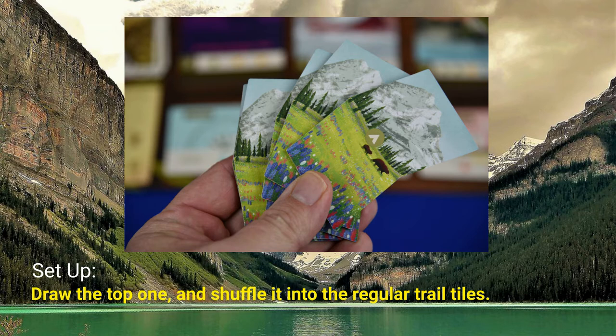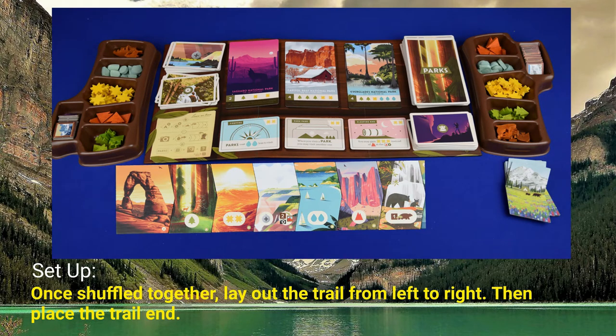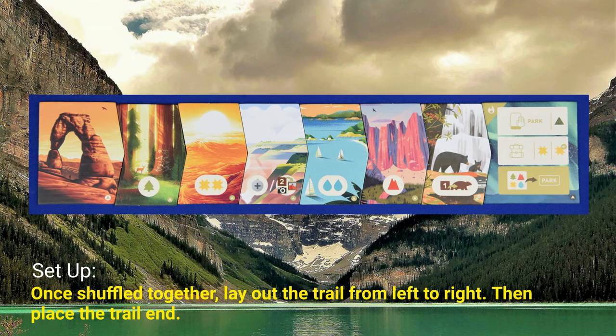Now, shuffle these tiles together. Once shuffled, lay the trail out. Once the trail is laid out, place the trail end tile.